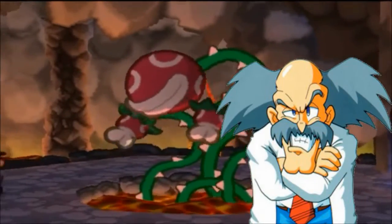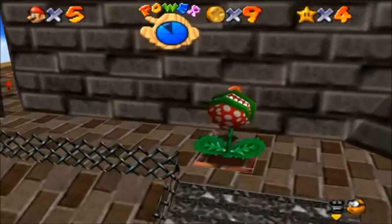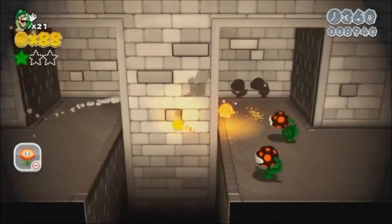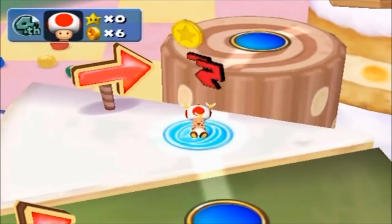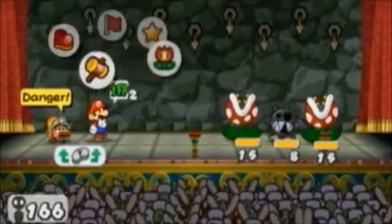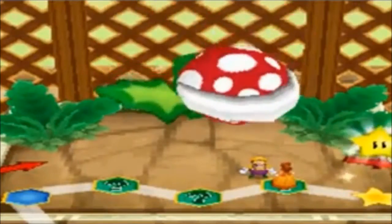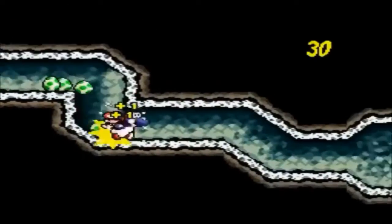Nightmares to some, and fascinating virtual specimens for others, the piranha plants have truly carved their name in stone within the grounds of the Mushroom Kingdom. Ranging from pyrokinetics and cannibals to motionless ambush predators, piranha plants have reserved their spot in Peach's Castle Hall of Infamy. I find them to be the most interesting regular grunt enemy in the Mario universe, greatly surpassing that of Goombas, Koopas, and even Boos. Its overall blueprints just dazzle with interesting inspirations from real-life biotic factors.